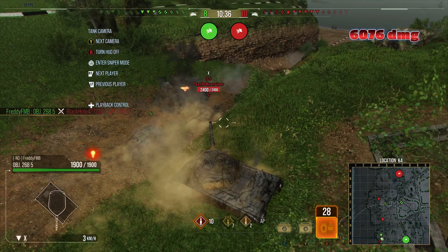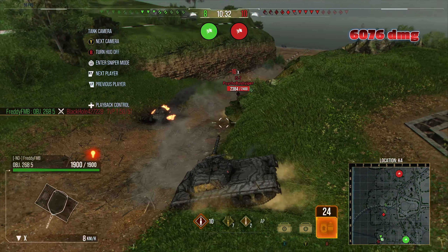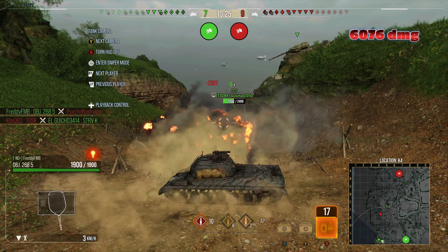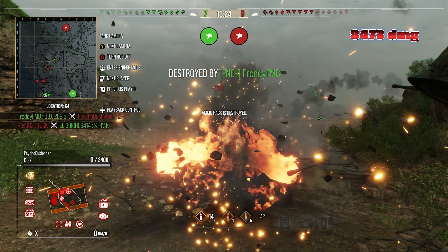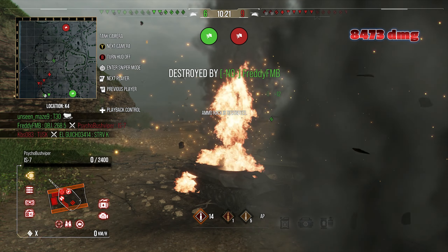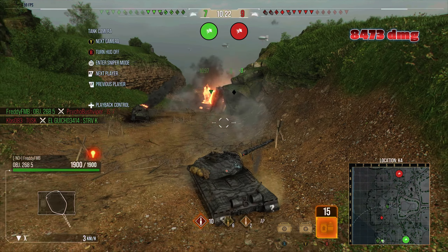Now he's getting flanked — a TVP is already on the other side of the ridge line, so he drives down and takes the TVP out of the game just like that. His IS-7 is charging the opposition's IS-7, so Freddy takes this opportunity to drop down. Since the IS-7 gave him a beautiful shot into his ammo rack, he blows his head off just like that — turret flying, taking most of his hit points.